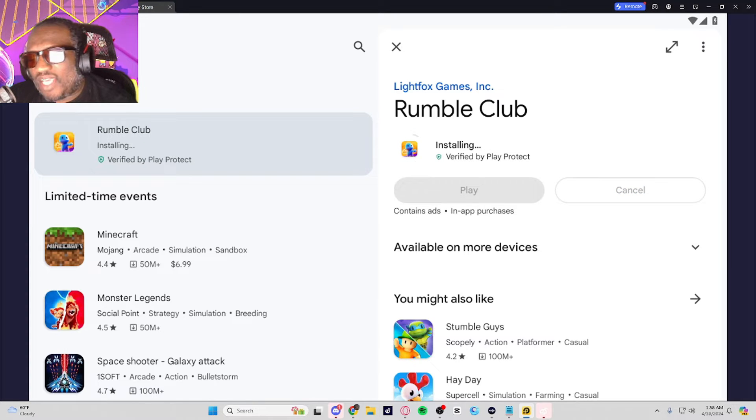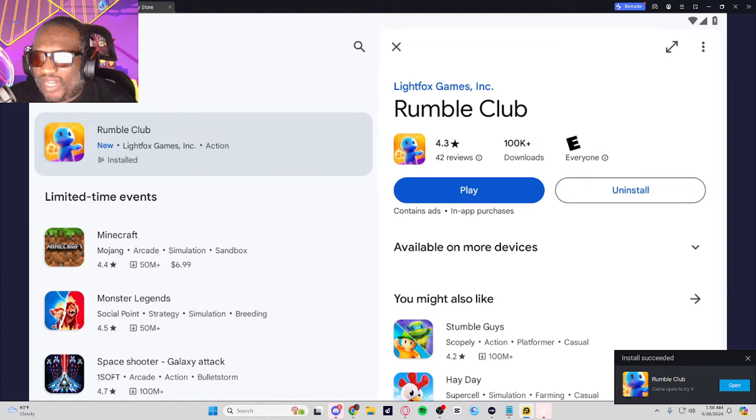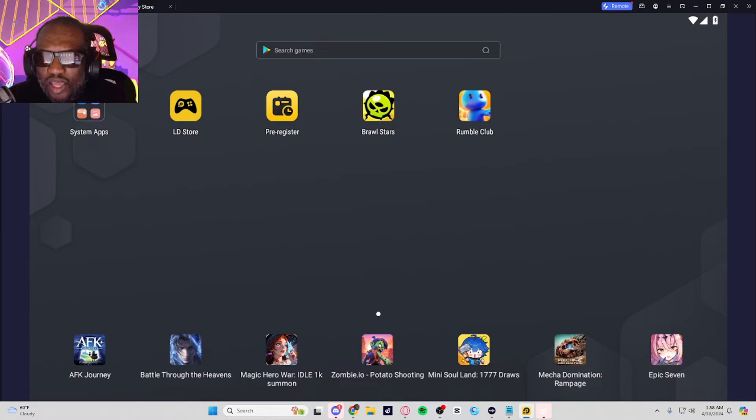Just like that, it is downloaded. It installs pretty quickly, which is amazing. We get an install successful. Go back to our home screen and we see the Rumble Club icon — we have it installed. You open it up and proceed just like before: create a Lightbox ID, hit play, load into the game, throw some punches, and have some fun.